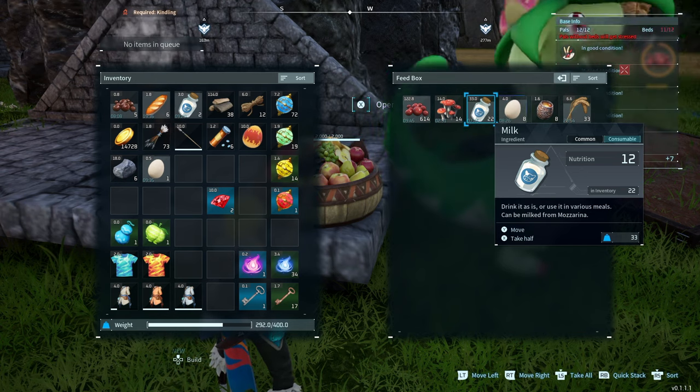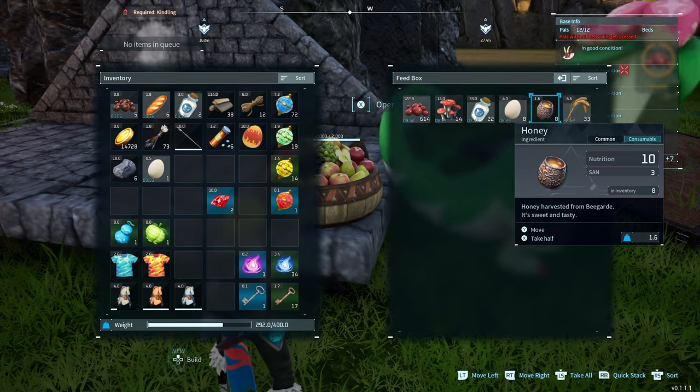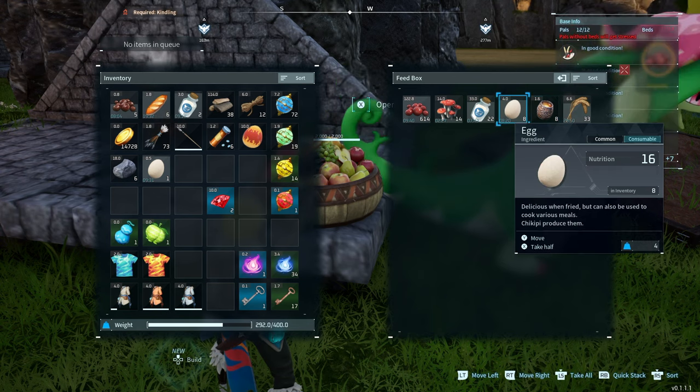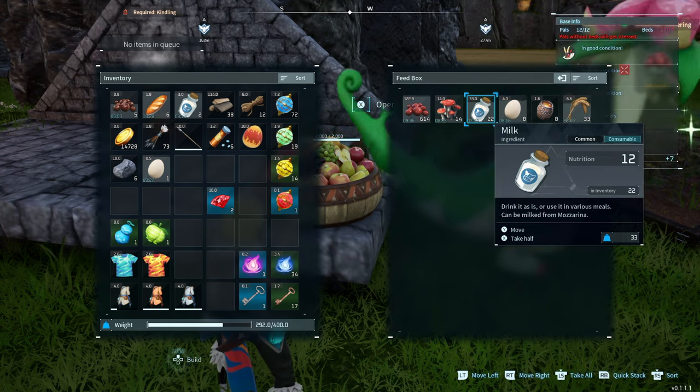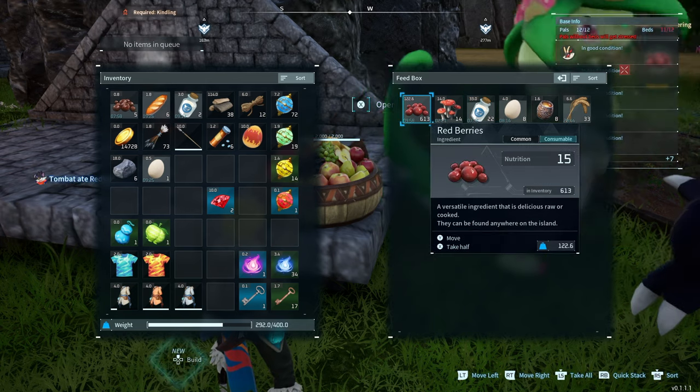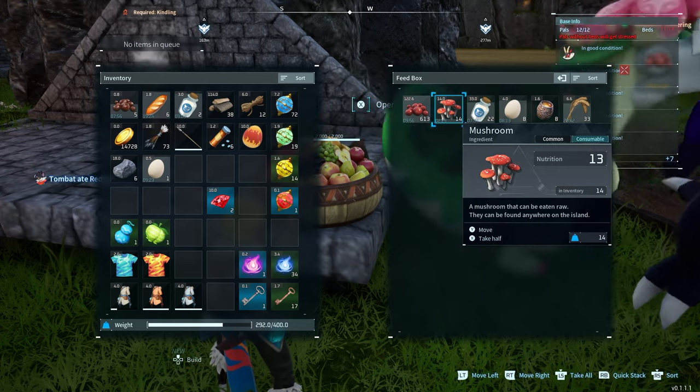If you're noticing that your pals are drinking all the milk or eating all the eggs, I would recommend making sure that berries and mushrooms, stuff like that, are at the front - the far left of the food box. For some reason that seemed to help. It's almost like they just get through one stack of food and then go to the next one.